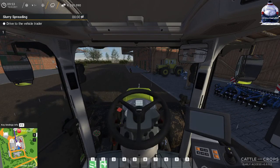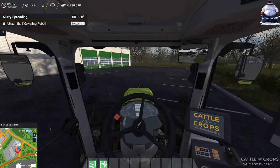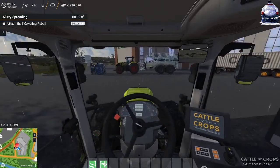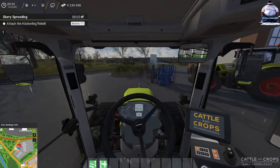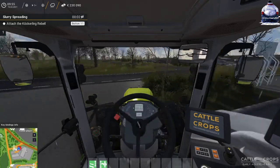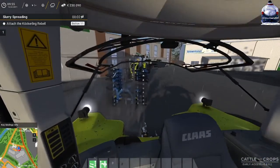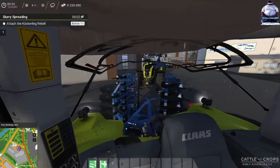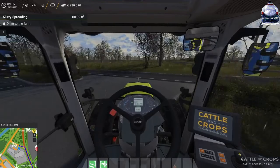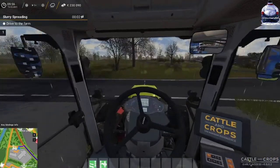We have arrived here at the dealer. It's telling us now to attach to the cultivator - we just want to get into position here and set ourselves up. We'll attach to the cultivator and we'll see you back at the farm. We'll get this hopefully rolling after that.